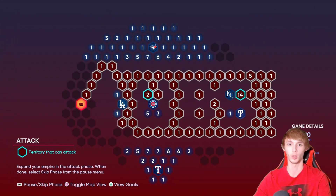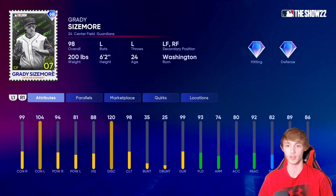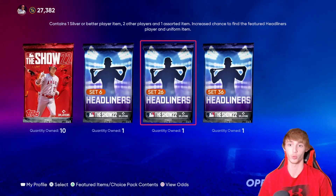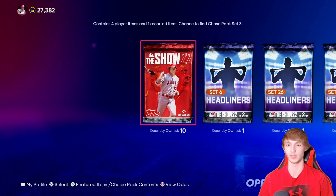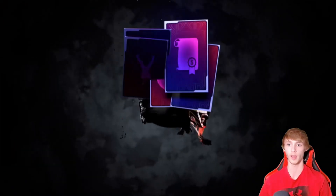That's what the conquest map looks like. Let's take a look at the rewards and see how well they are, because we have a set 36 headliners pack that we can open that contains Grady Sizemore in it. Grady Sizemore's brand new card is going for about 28,000 stubs and we have a possible shot at pulling him here. We have 10 standard packs and three headliners to open — these are one out of 10 chance of diamonds, so we have about a 33% chance to pull a diamond. Maybe today's our lucky day — you never know.